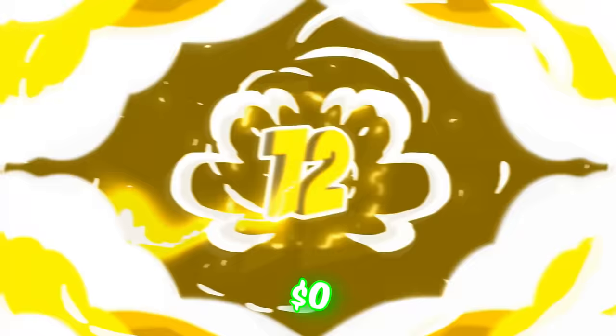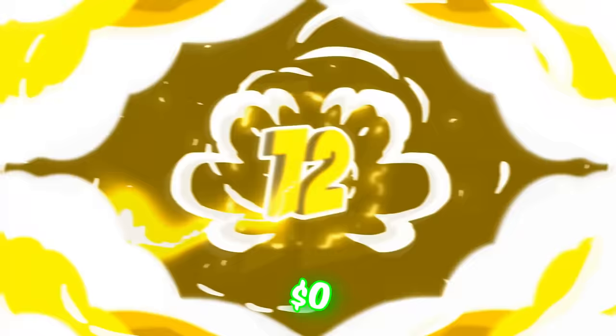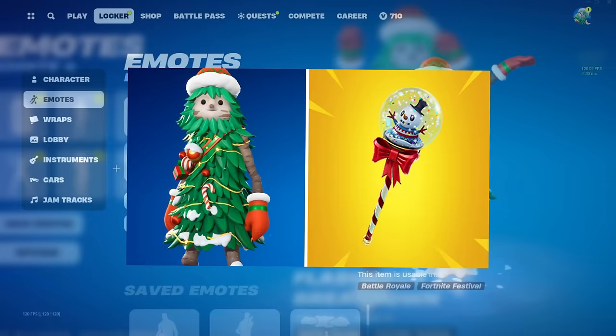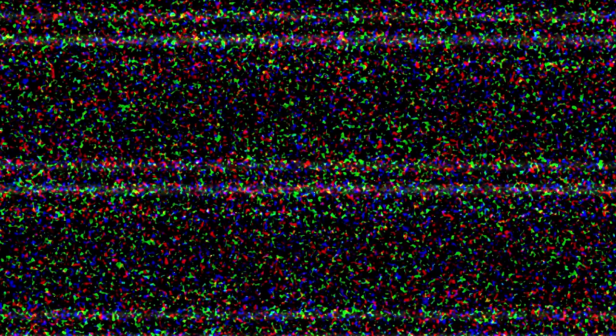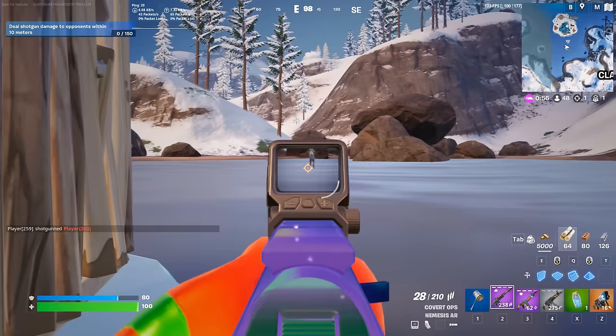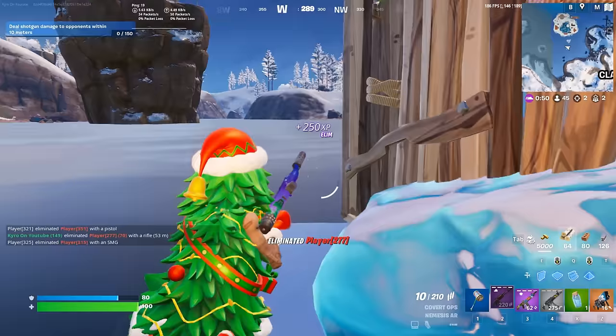If 950 V-Bucks is too expensive, there is also a free combo — the Winterfest Bushranger paired with the Snow Globe Smasher. The one downside is that these items will probably never be available in Fortnite again. Usually what happens with Winterfest-themed items is that they come to the game for free during that Winterfest update, and once that update is over, they are never available again.